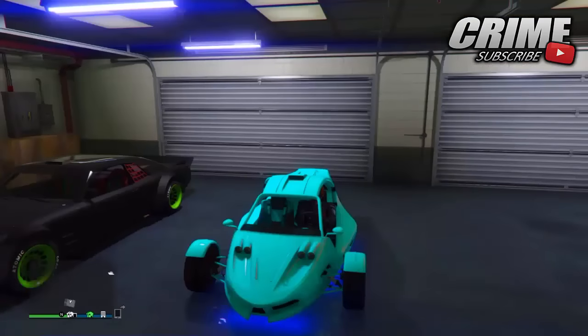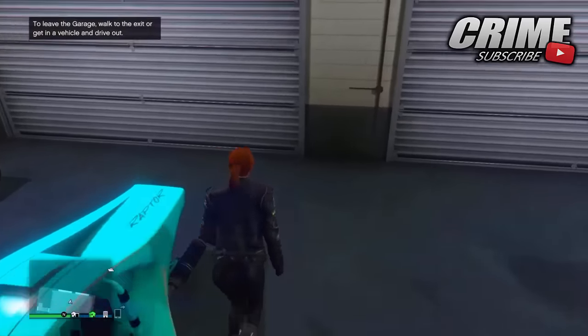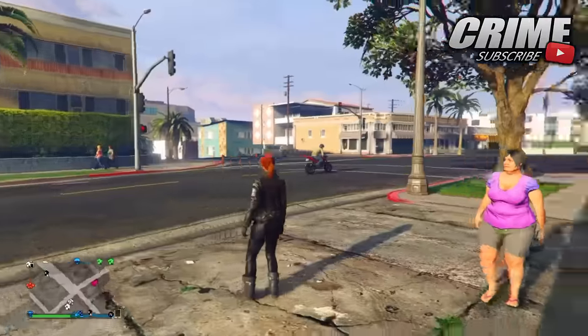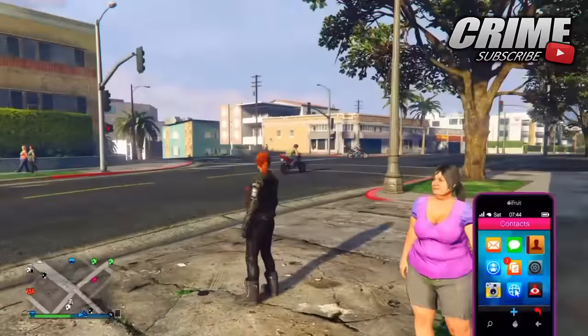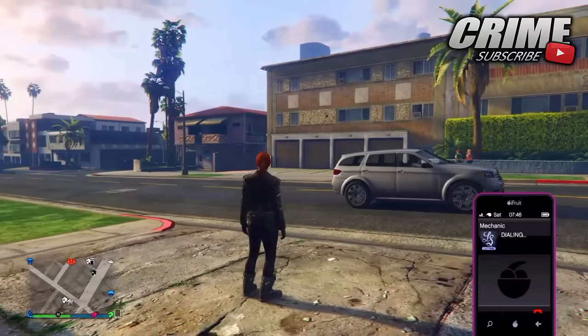First, you will need to have a six-car garage and you want to store the vehicle you want inside your biker clubhouse inside that six-car garage. It's not working with the 10-car garages unfortunately — I did try it but it does not work. Let me know in the comments if it works for you. Then walk outside your garage and call your mechanic.